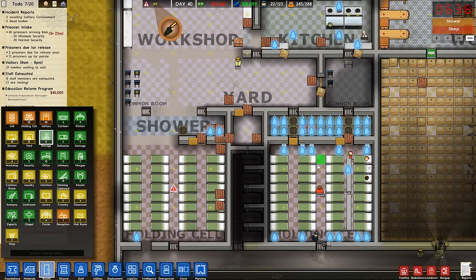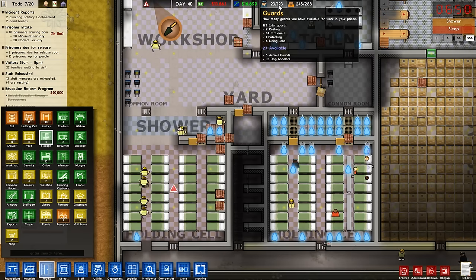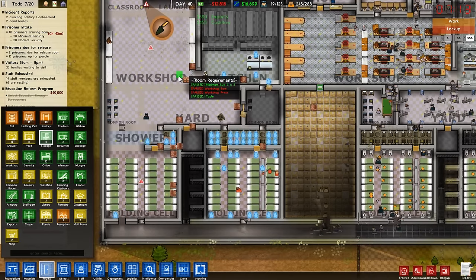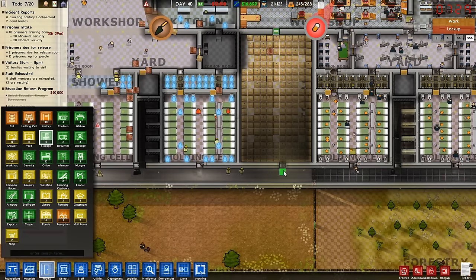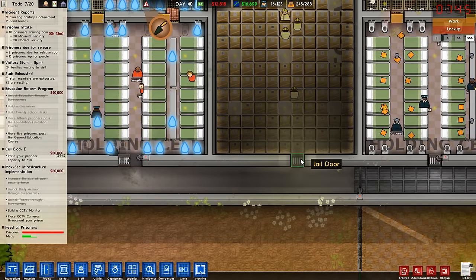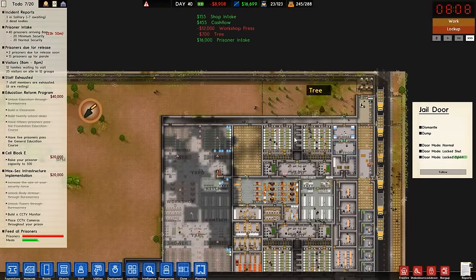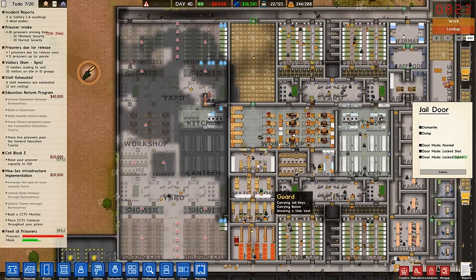We've got doors — we're gonna have to deploy some guards over here. We've got 121 total, about 84 guards stationed. We're going to need some more guards for sure. There's a jail door here which is going to slow things down. Let's lock that one open — and the same at the other end — just while we're getting all this stuff built.